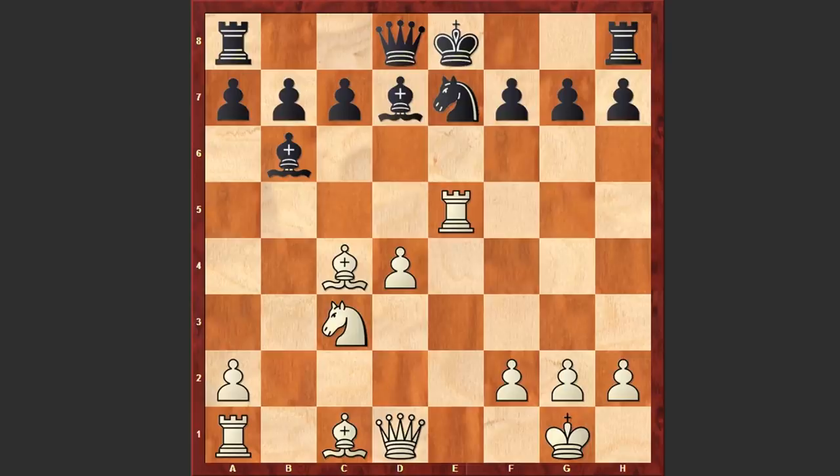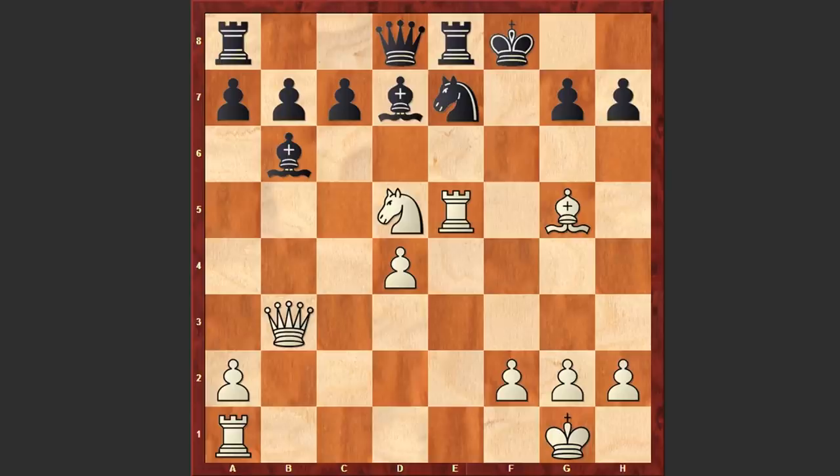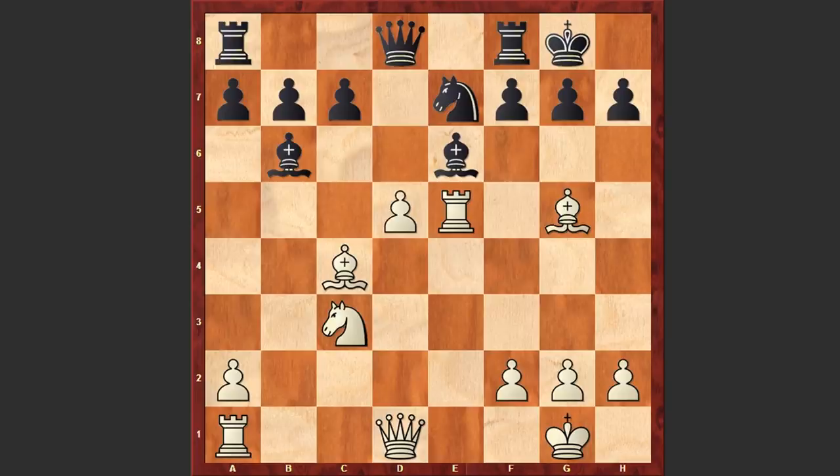If Nxe5 then Rxe5, and if Black castles kingside then White plays Bg5. Here Re8 can be met with this devastating bishop sacrifice on f7, after which White can announce a check from b3 and then play Nd5 — Black is in trouble. Or after Bg5, if a move like Be6 then d5 is coming and again Black is in trouble.